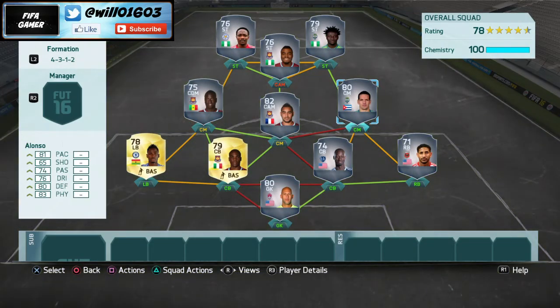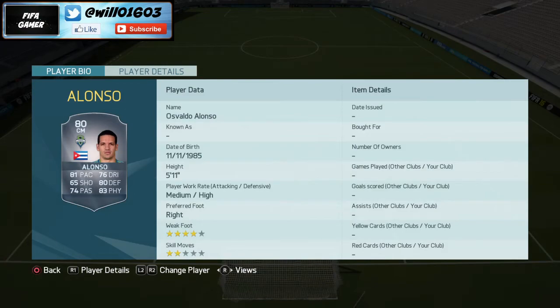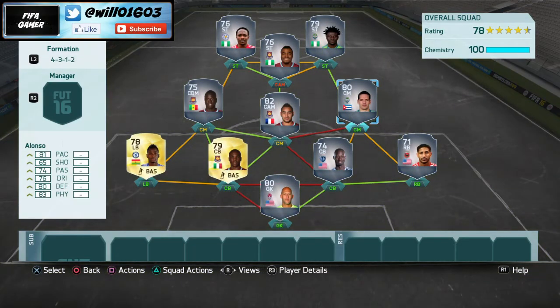On the right side of centre midfield I've gone with Alonso — a player many of you probably haven't used before but he's very good in the MLS. He's got 81 pace, 76 dribbling, 80 defending, 83 physical, and 74 passing — so many stats in the 70s and 80s. He has a medium-high work rate so he'll stay back most of the time, covering Payet as he gets forward. He's also got a four-star weak foot, making him effective with both feet — a very solid midfielder.